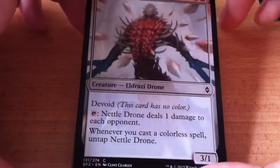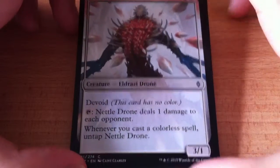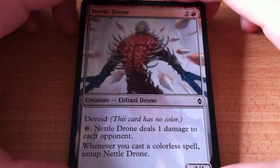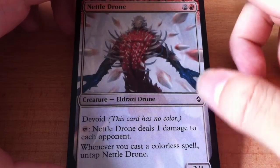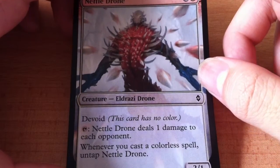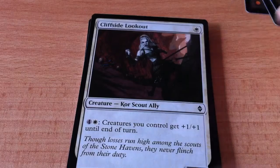Now Drives — this drone is devoid. You tap it and it deals one damage to each opponent, and whenever you cast a colorless spell, you can tap it and use its ability again. So if you're going to do that, it seems quite useful.